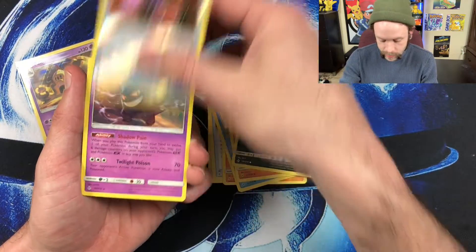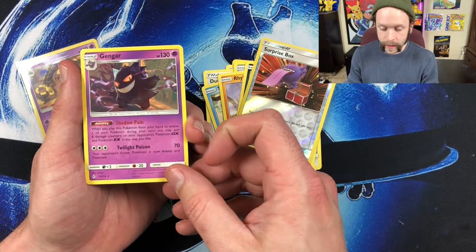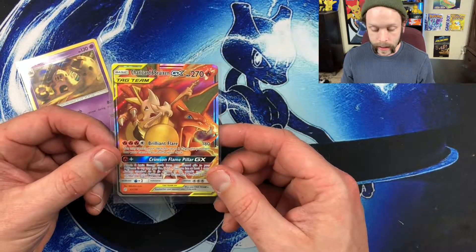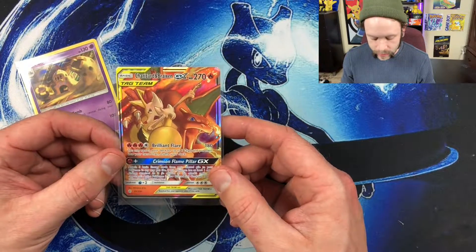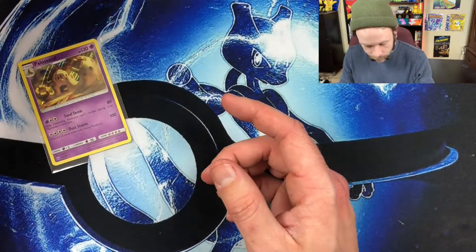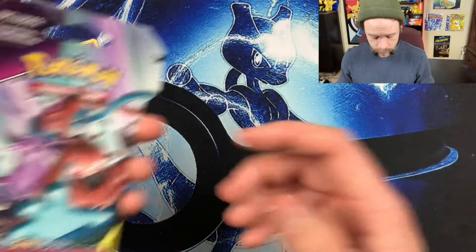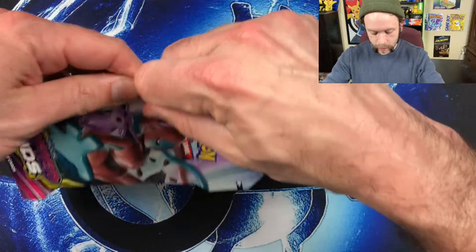There's a Surprise Box as our reverse holographic and a Gengar as our non-holographic rare at the very end. This is the card you could win right here — I pulled this in the very last video: the Charizard and Braixen GX from the Cosmic Eclipse set. I pulled quite a few of those, so that's number three — I'm passing the surplus along to you, the lovely viewer, as a way of saying thank you for being a subscriber and supporting me.